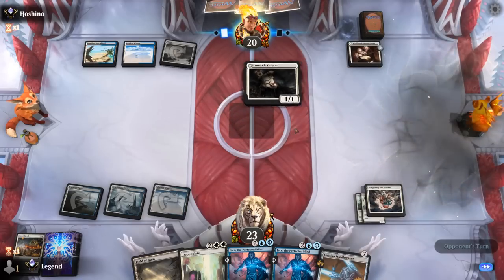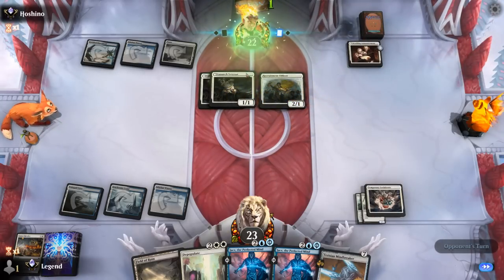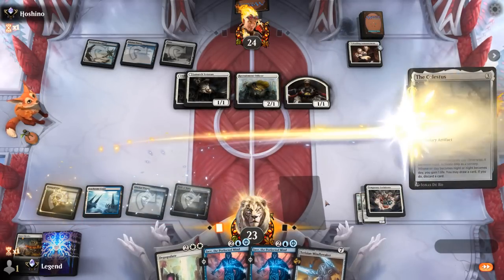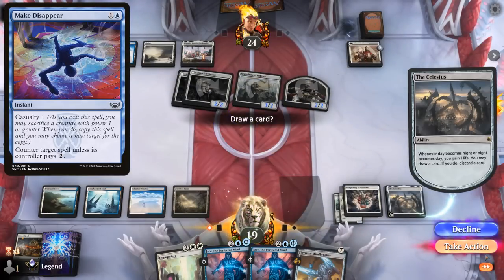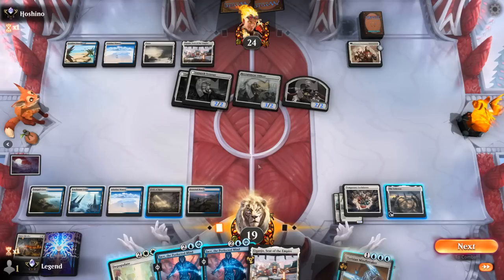Could also play three-mana Jace but I think we just attack for one and cast Lockdown. Next turn we can look into Jace. Double Veteran and Officers — opponent's back on the board; Veteran would have been nice to exile with the Lockdown. Could depopulate here to wipe the board, but opponent can still get back Veteran and make another token end of turn, so they'll still have some pressure left. I think the plan is to play Celestus, and if the opponent doesn't cast anything it'll switch to night — I can discard Mindbreaker and then Depopulate. Although if they have a Make Disappear we might regret this sequence.